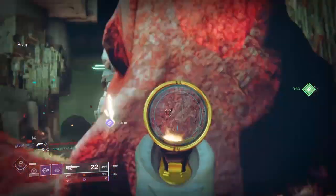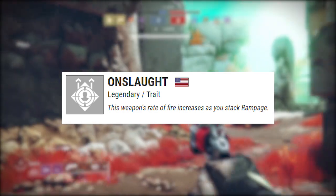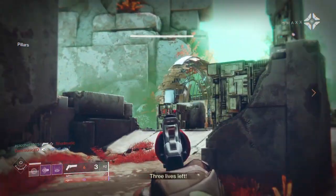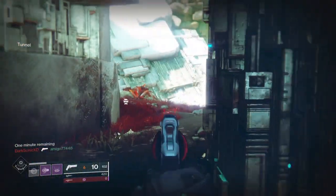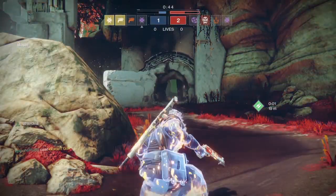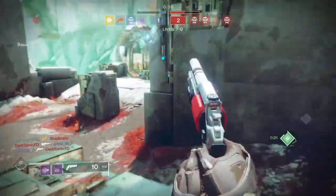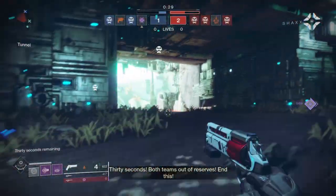Next up we have the pinnacle weapon for Gambit in Season 5, and that is going to be the Breakneck, which is a precision auto rifle in the kinetic slot. Breakneck has a unique perk called Onslaught — the weapon's rate of fire increases as you stack Rampage. Rampage is a very potent and powerful perk, so the fact that you can increase your rate of fire as you stack it is definitely interesting. My one concern is the same problem that made Horror Story fall short — auto rifles with Rampage can be difficult without the right reload speed or magazine size.